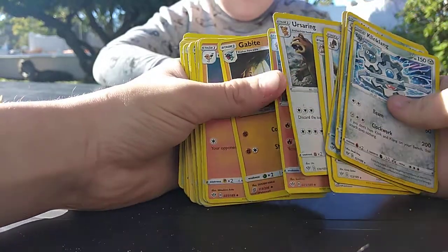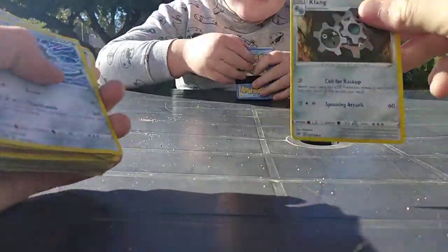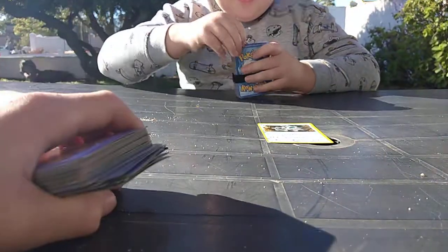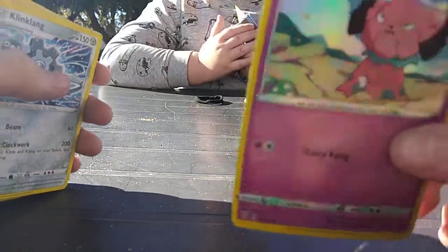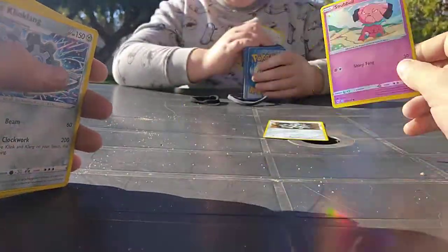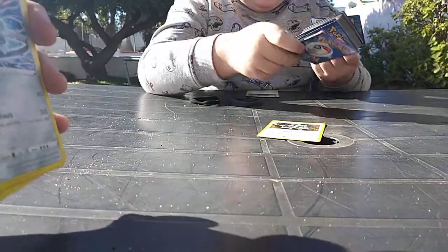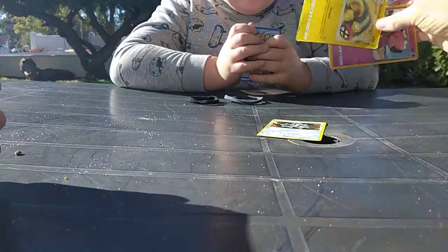Is there anything else that you want to trade? I'm going to start this trade off. What would I like to trade? I would like to trade — maybe this. I'm going to trade that. Ladies and gentlemen, if you can't see, that is a Klang. It is very, very good. Very good card right here. What are you going to trade? He wants to trade a — ooh, okay. Snubble holo. Is this a fair trade or not, guys? Leave down in the comments. But it is not a fair trade — this is too good for a holo Snubble.